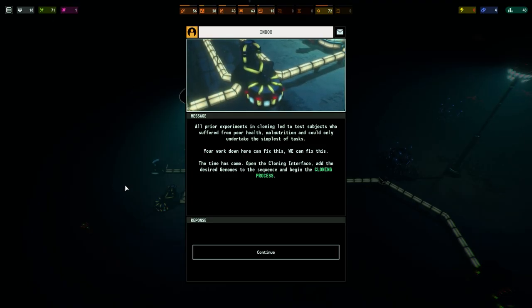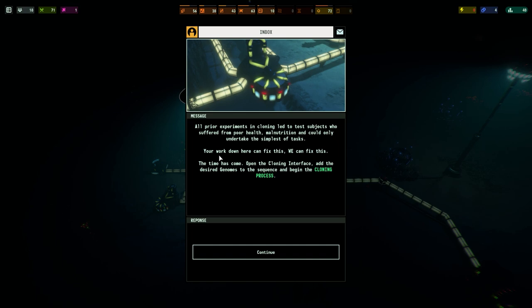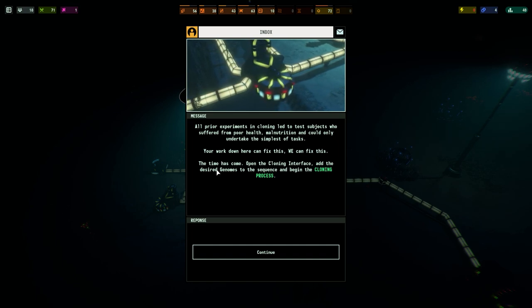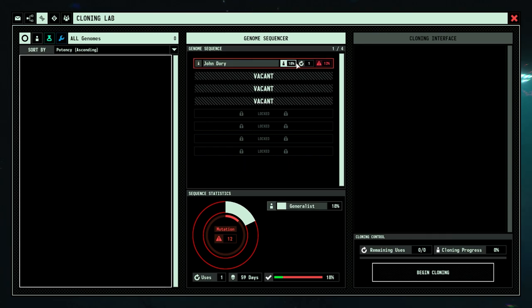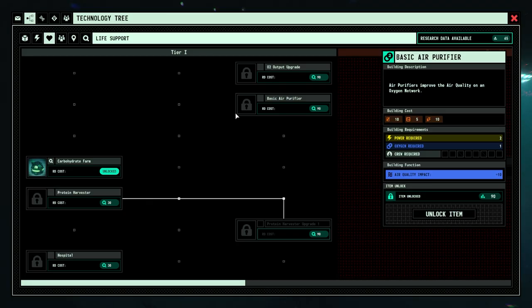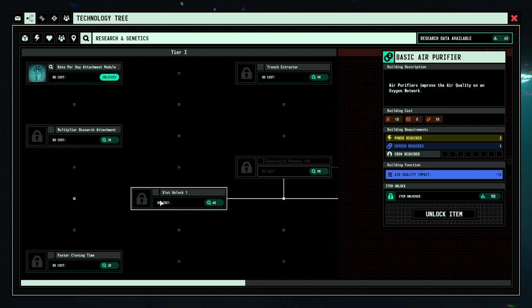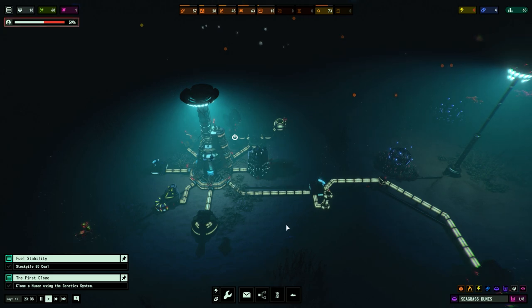All prior experiments and cloning led to test subjects who suffered from poor health, malnutrition, and could only undertake the simplest of tasks. Our work down here can fix this. The time has come - open the cloning lab and begin the cloning process. So we put in the specimen, it gives you the viability - 18% chance of a generalist - followed by the mutation chance. The more mutations, the less the health. You can get up to four specimens in the sequencer, more if we do some research. In genetics you can unlock a slot, unlock the cloning time speed - lots of options, but we're going to leave it there for now.